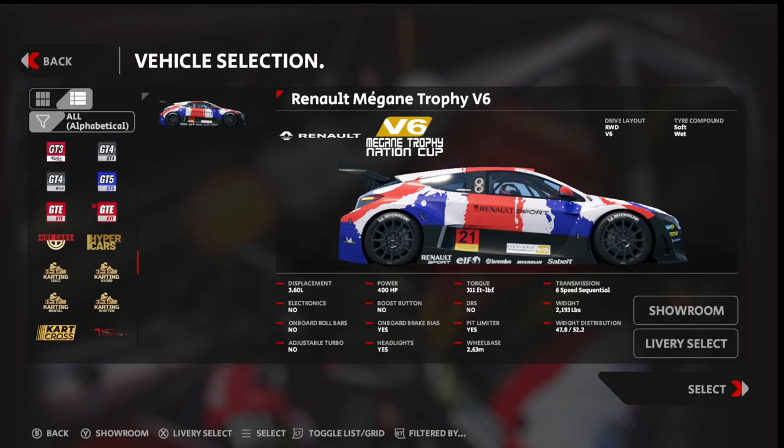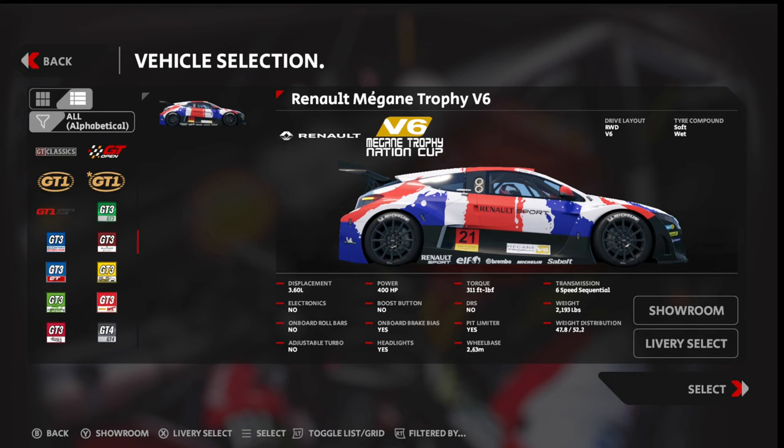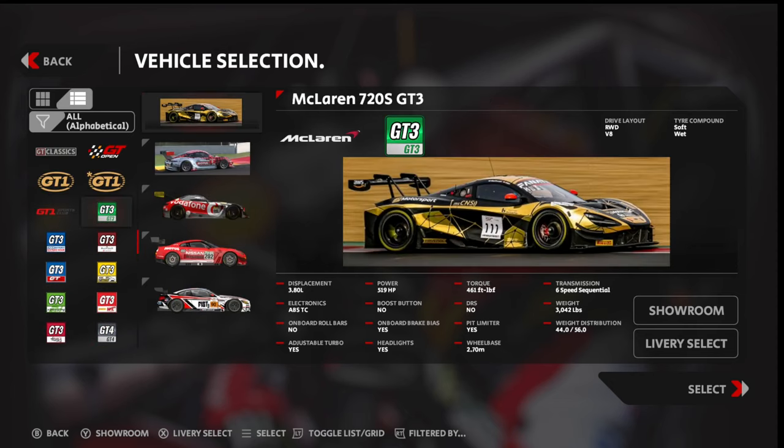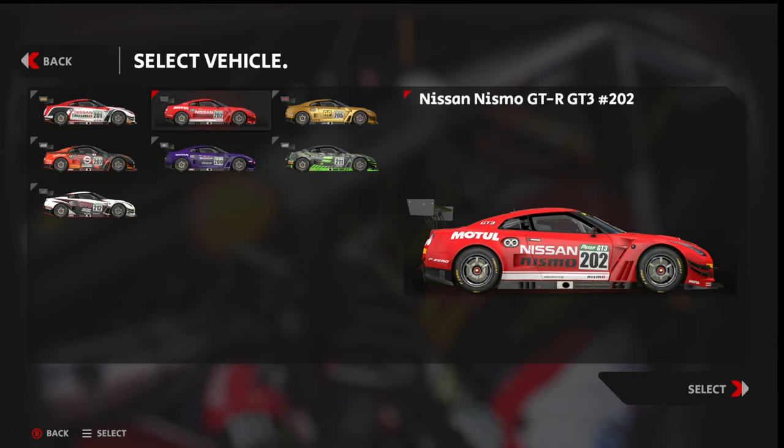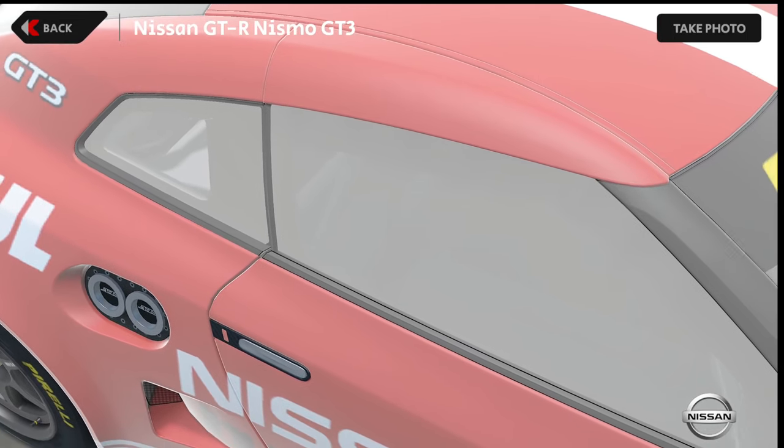I'll just show you another example with the original cars. The Nissan — that's an original livery, not been changed at all. And it's the same thing.